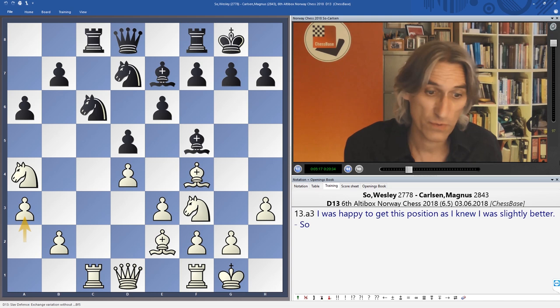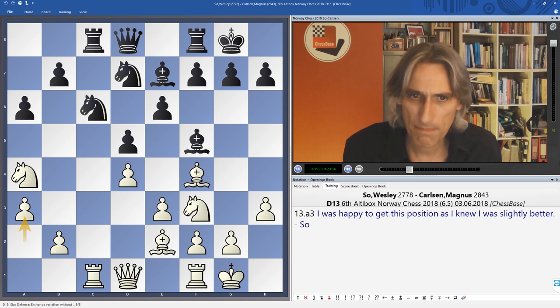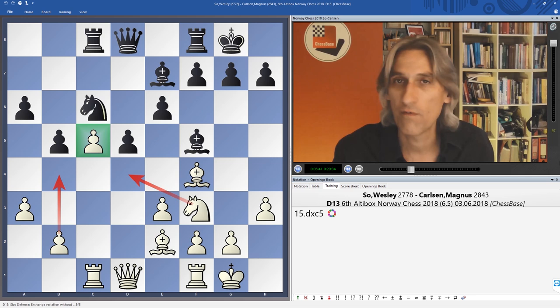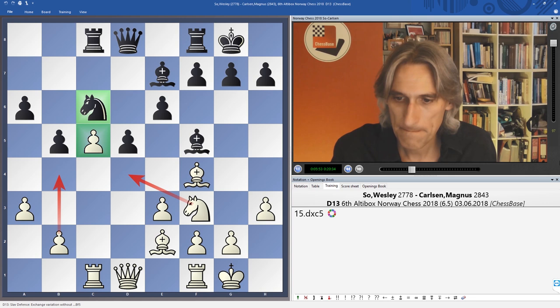Wesley said he was very happy with this position because he knew he was slightly better. A critical move here is b5 — if black can get this in successfully he's doing fine — but after this, white has a passed pawn and wants to play b4 to protect it. A very important move is knight d4 very soon. If you can exchange off that blockader on c6, white is certainly doing quite well.